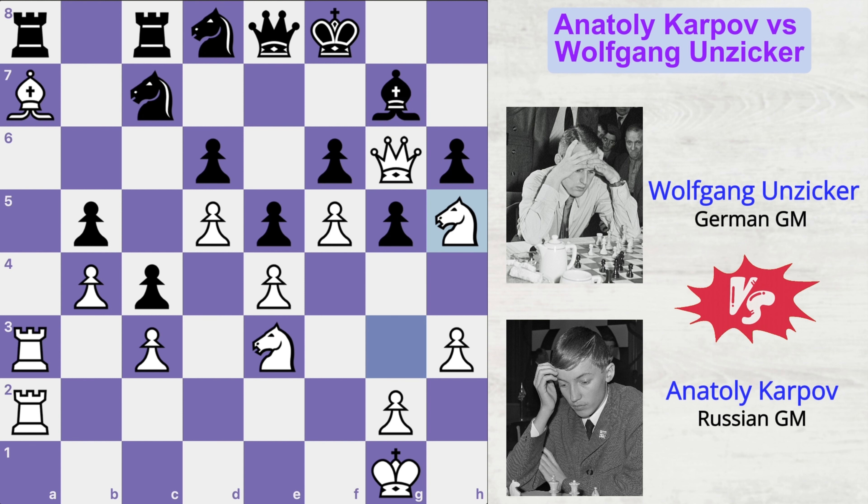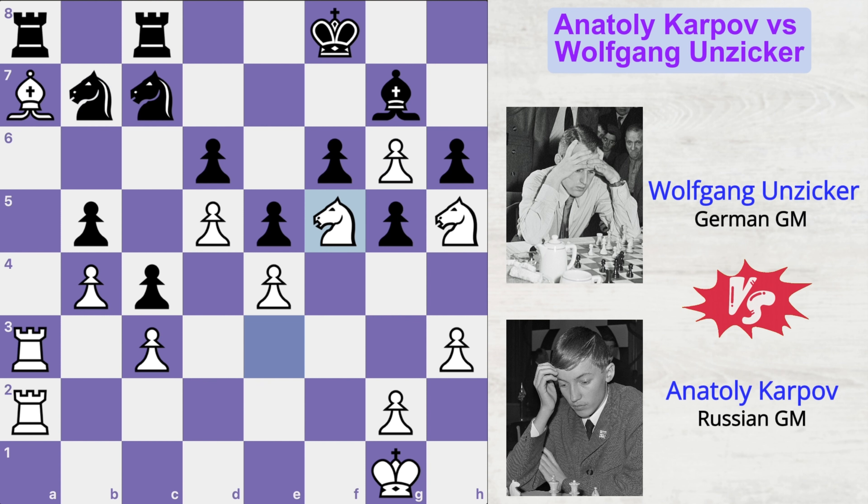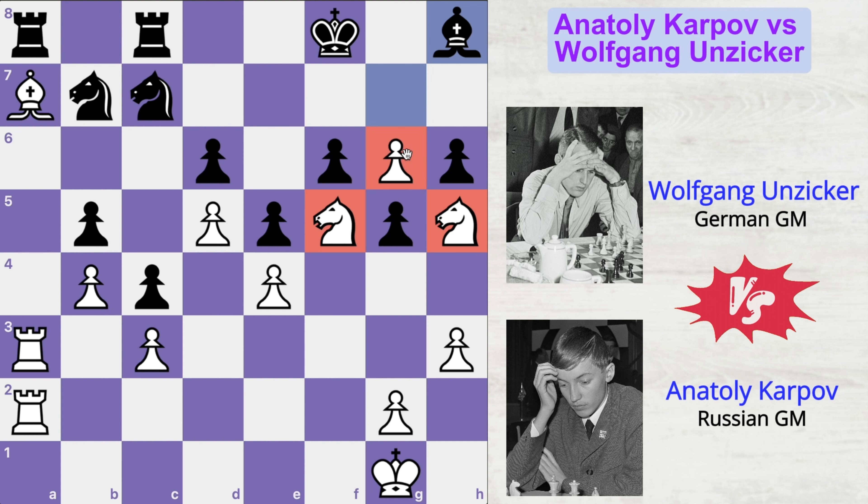Why? Because if he plays queen takes queen, then pawn takes queen. And after knight to b7, knight to f5 — double attacking this bishop — the bishop moves back. And Karpov has two strong knights in black's kingside territory, a strong pawn nobody can capture, rooks stuck at the back rank, and these knights don't have good places to go. So it's just a matter of time that Karpov will keep improving his position slowly and steadily and go on to win the game.